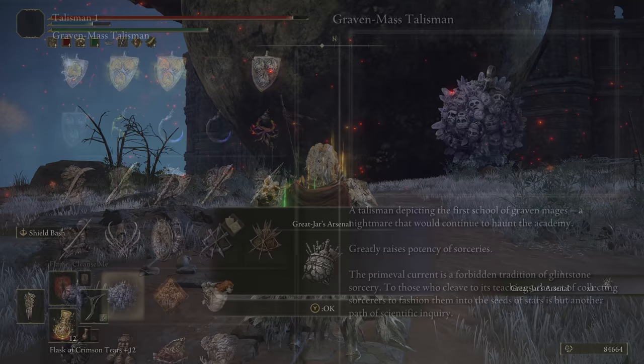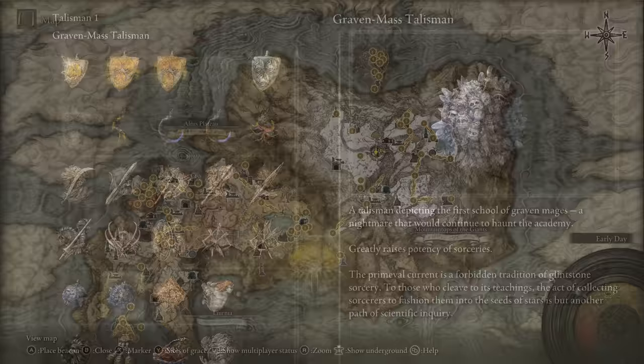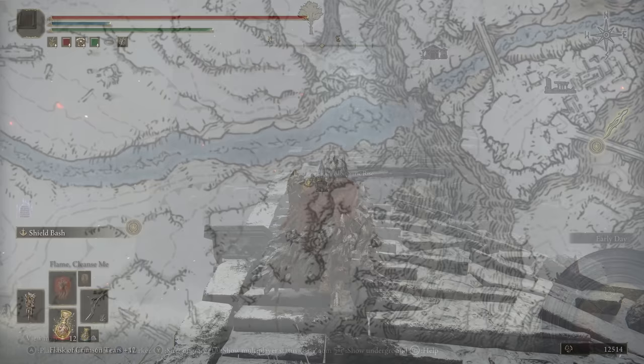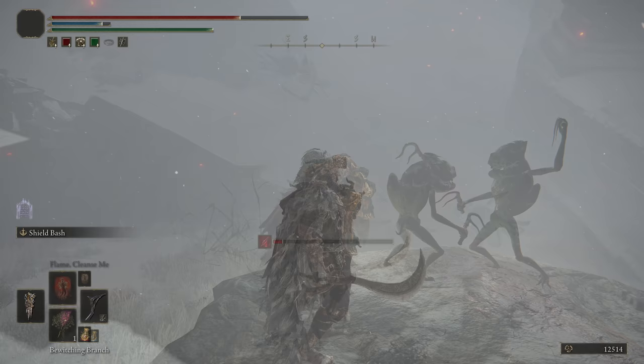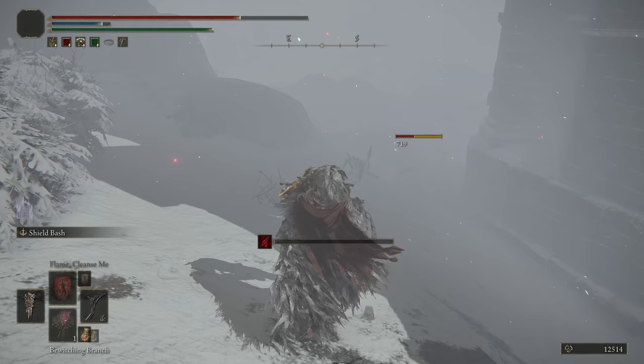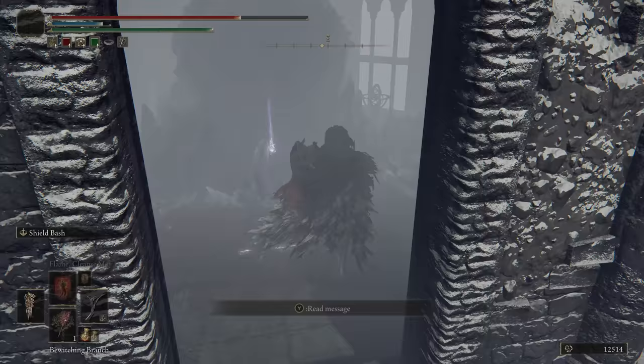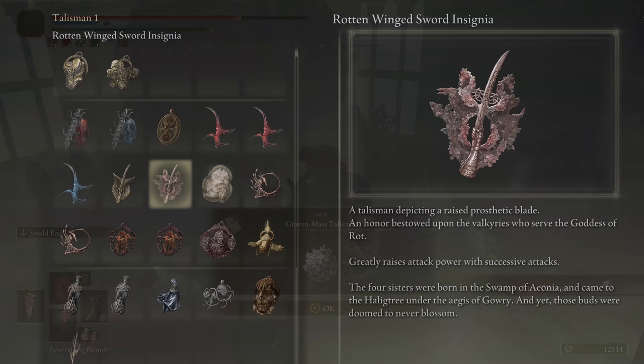Next, to get the Graven-Mass Talisman that increases sorcery damage by 8% — which is the greater version of the Graven School Talisman — in the Consecrated Snowfields you'll need to find Albinauric Rise, which is a little puzzle tower. You have to get the two imps that are patrolling around the back of this tower to fight each other, by using a Bewitching Branch item on one, or you can summon the Fanged Imp Spirit, which works as well. After that, you'll be able to head up to the top of the tower and you'll find yourself this sorcery-boosting talisman.